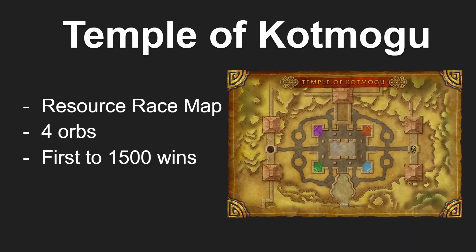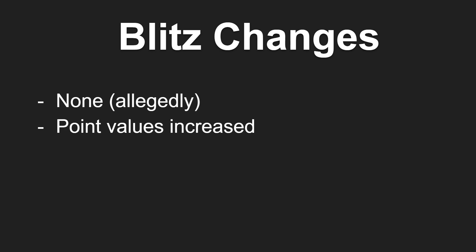Today we'll be taking a look at the Temple of Kot Mogu. This is a resource race map consisting of four orbs in each quadrant of the map that your team can pick up to obtain points, and the first team to 1500 resources wins the game. Similar to Silver Shard Mines, there are no changes to the fundamental game mode itself. However, from discussing with other players and from testing myself, I did notice that the point values of holding the orbs have been increased throughout the map, and we'll talk more about this later — but this does change your strategy and decision making, allowing you to make more risky plays.